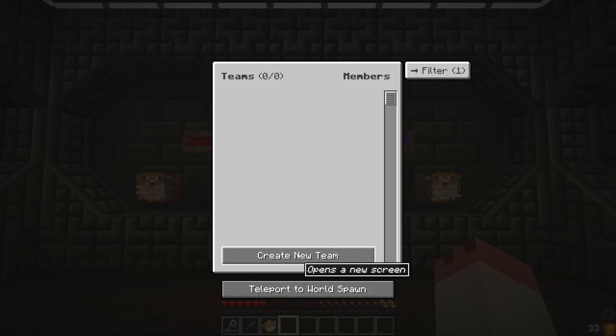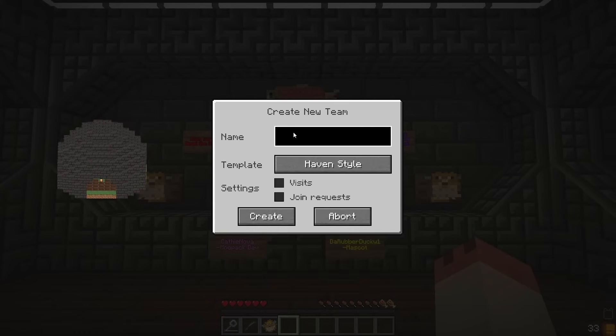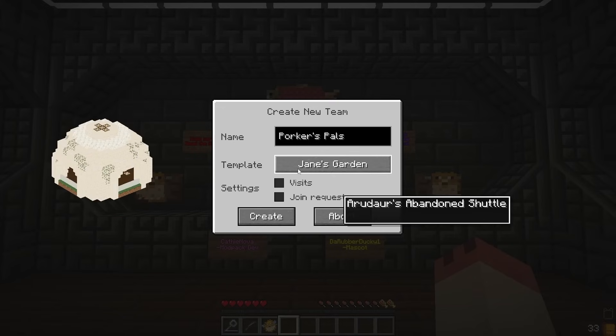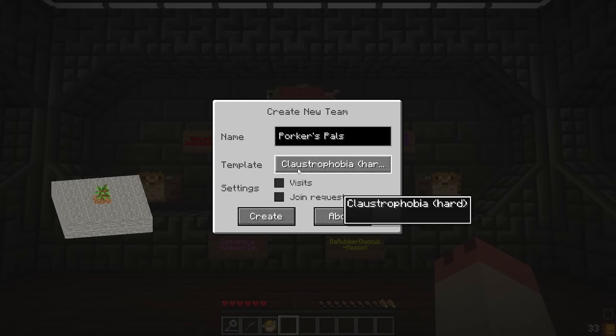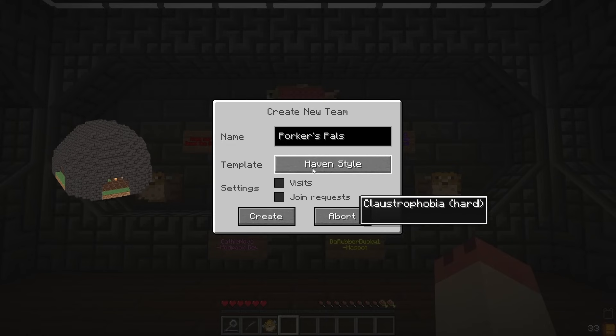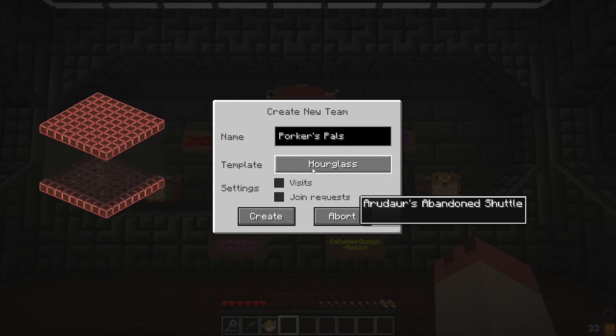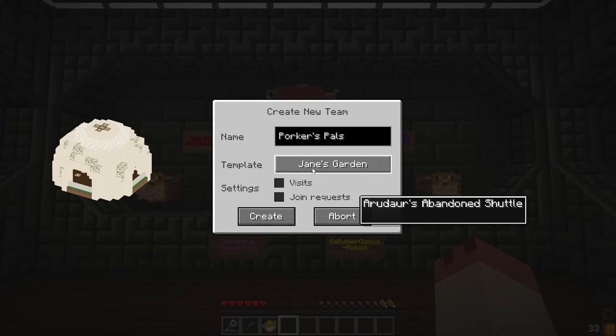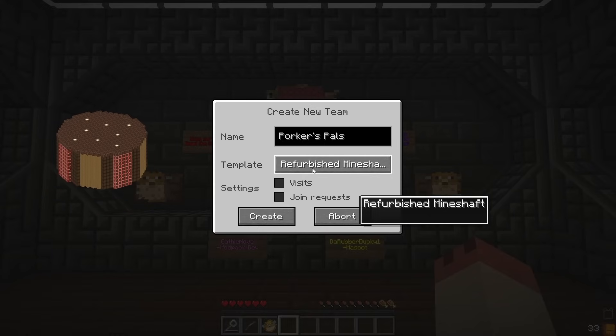We'll get our little Teams menu popped up, say Create New Team, and we want to call this Porkers Pals. Down here when it says Template, you can change the starting base location. Due to the fact that we've not played this mod pack before and I've not seen anything on it, I think we should stick with the Haven style, as this is kind of the starter one. I have looked through several of the other ones and they're all really, really cool. I really like the base setups here because they're all something new.